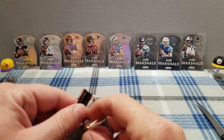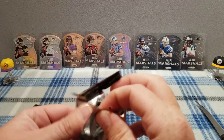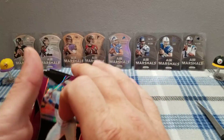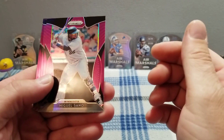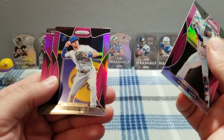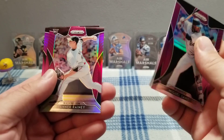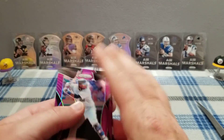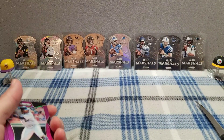I wonder if you have number one if that makes it any better. You probably want the whole set. You want the most valuable card, I would think. Twins Cano purple prism, nice. Whit Merrifield purple prism, Tanner Rainey purple prism, and Rafael Devers. Alright, that's what we pulled out of there. Thanks for watching.